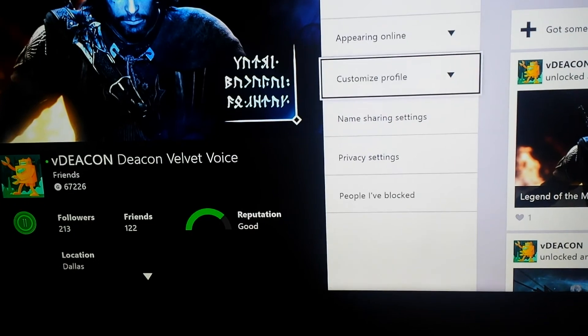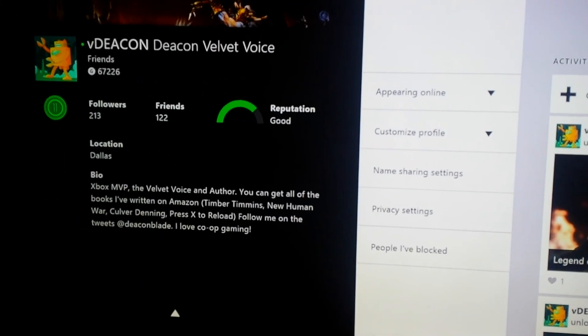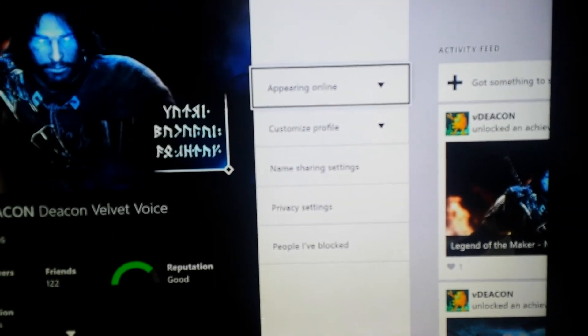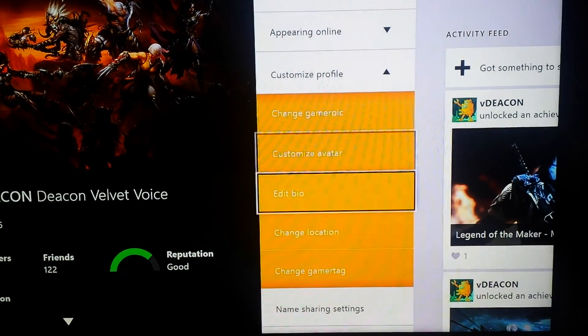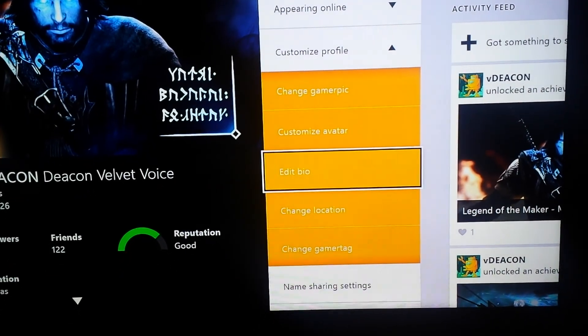And you've got your profile now that you can customize. That's my profile — Xbox MVP. I'm an author; I hope you guys are supporting my books. You can go down to edit bio, change location, change gamertag, et cetera.